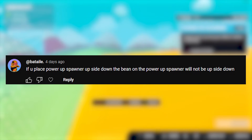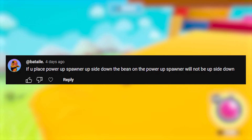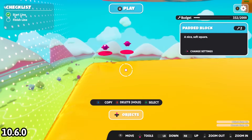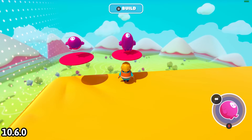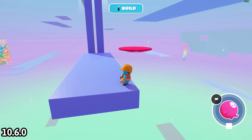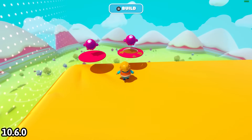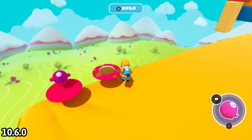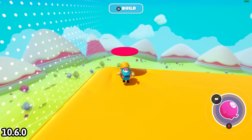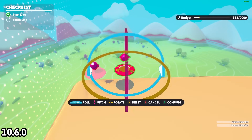I learned something cool about the power-up spawner from a comment by AdBatali: if you place the power-up spawner upside down, the bean on the spawner will not be upside down. If you rotate it all the way around, you can collect the power-up just by walking forward without actually touching the power-up itself, which opens up cool decoration possibilities. I didn't think they'd go the extra mile on that detail — you'd assume rotating it upside down would flip everything, but it doesn't.